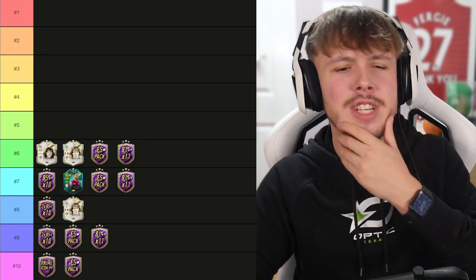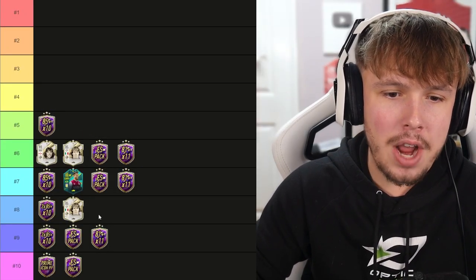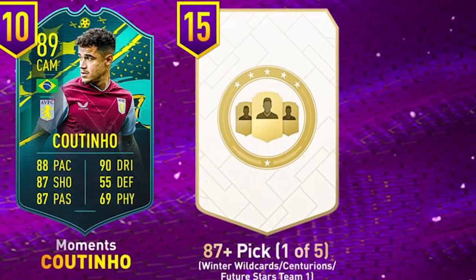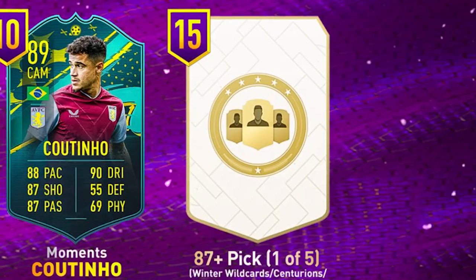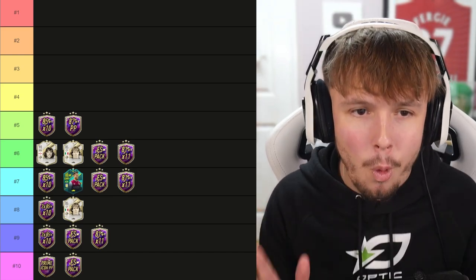Into the top 5. This one is kind of questionable and could definitely be switched around. The top 10 to about probably 3 are all interchangeable depending on the person. But for number 5, we've just got the 85x10 and also the 87 plus player pick. I think the 87 plus player pick is definitely debatable. In that player pick you can get either a Winter Wildcards, Foot Centurions, or a Future Stars Team 1, and it's out of 5 options. So you've got a good chance of getting a good player because it is 87 or above.